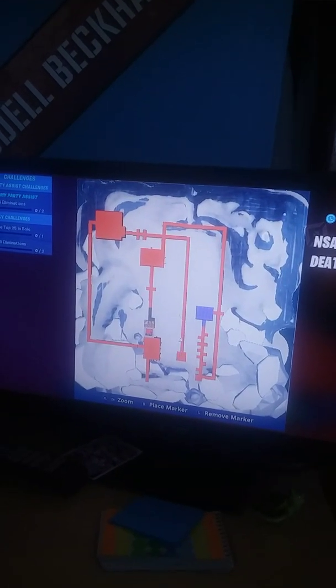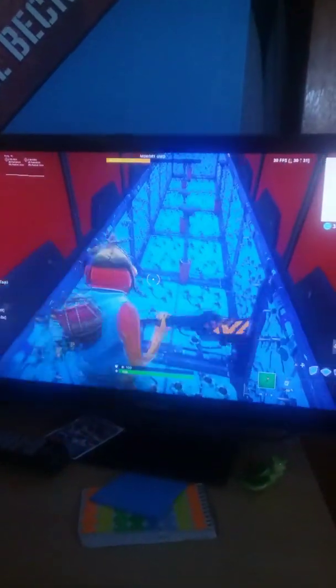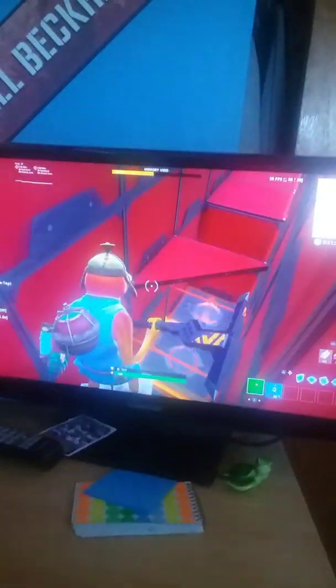This is level one — just simple parkour, not that bad, pretty easy. There's some ice here, you take the ice, you have to jump, and you die if you hit that. But you have to keep consistently jumping, and then when you get to the end there's a little bit of a boost — you might hit the trap.